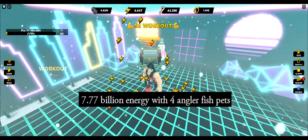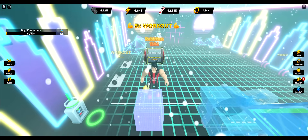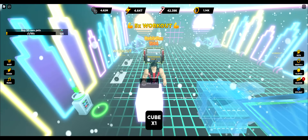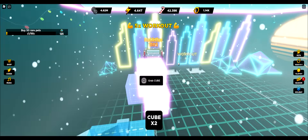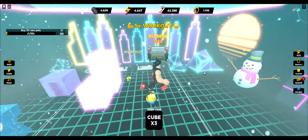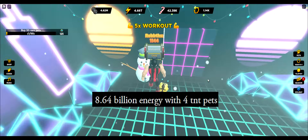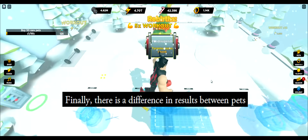7.77 billion energy with four angler fish pets. 8.64 billion energy with four TNT pets. Finally, there is a difference in results between the pets.